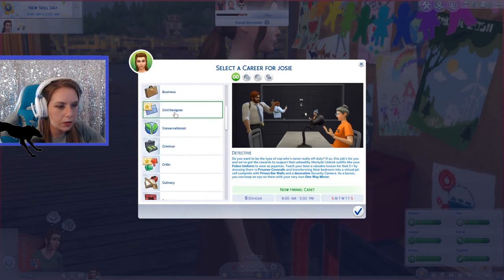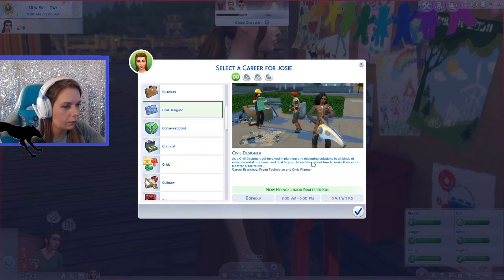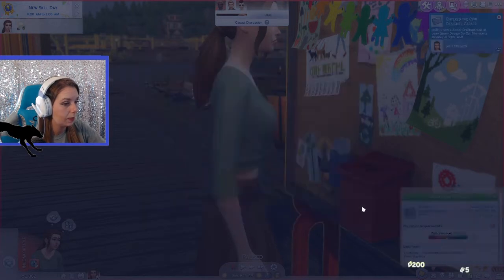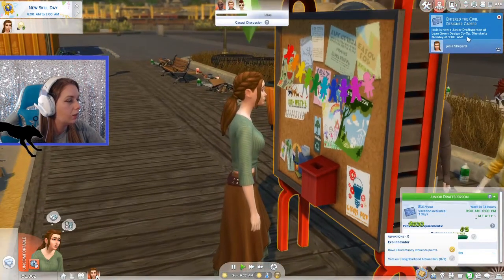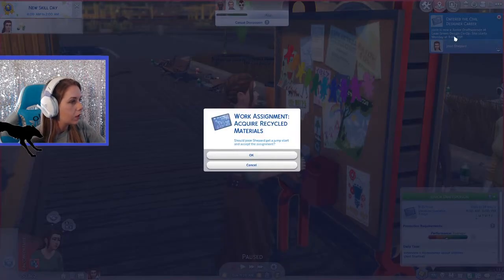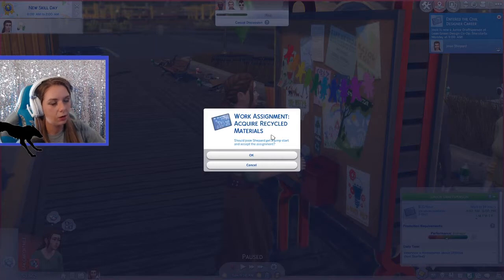Here's the new civil designer career. Civil designer — get involved in planning and designing solutions to all kinds of environmental problems, and chat to your fellow Sims on how to make the world a better place. We have the green technician and the civic planner branches. We'll go with the civil designer. She's now a junior drafts person at Lean Green Design Co. She starts Monday at nine and we already have an assignment — we need to acquire recycled materials.